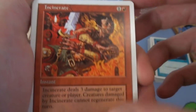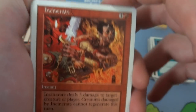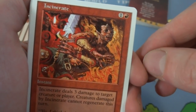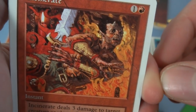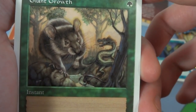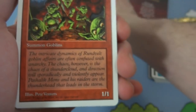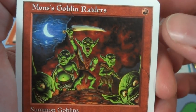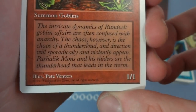Got incinerate — one and a red instant. Incinerate deals three damage to target creature or player, and creatures damaged by incinerate cannot regenerate this turn. So three damage and they can't regenerate — it's like a lightning bolt. Got giant growth — one green instant, target creature gets plus three plus three until end of turn. Looks like this dragon was about to eat this mouse, but now the mouse is bigger than it, in the forest with beautiful yellow sunlight. Got Mons Goblin Raiders — beautiful art, hanging out on a volcano with two moons, one red for a 1/1 creature by Pete Venters.